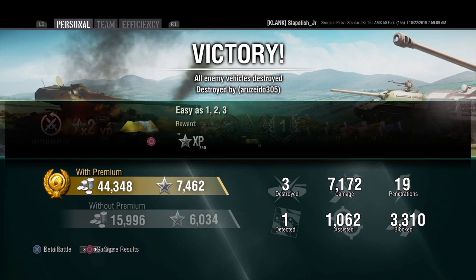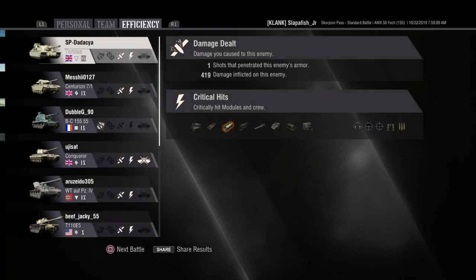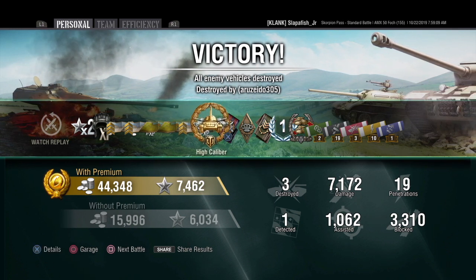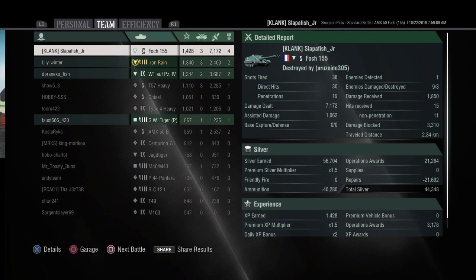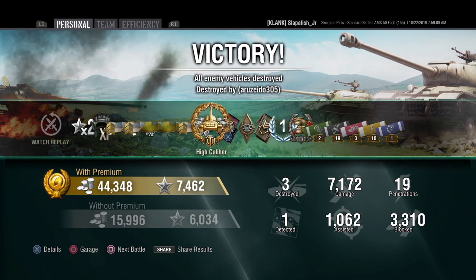We did all we could and our team secured the victory — 7,172 damage, 3,310 blocked, high caliber, top of the leaderboard. That was the LTTB 155 at long range, short range, and as a spotter. I wanted to take out that Waffenträger Panzer 4 but I should have waited — that was my mistake. I rushed out and chased it down instead of drawing it back so my allies could fire on it. But my allies figured it out and the artillery rained fire on them and they died quickly. If you liked the video remember to like, comment, and subscribe — peace out, see ya.